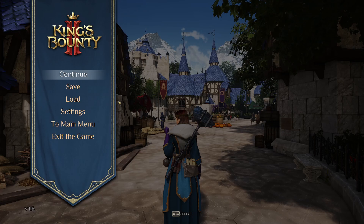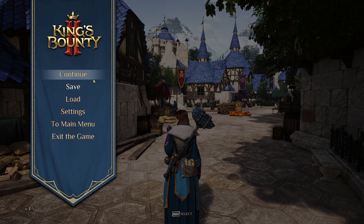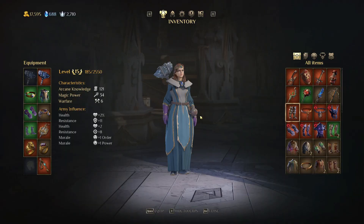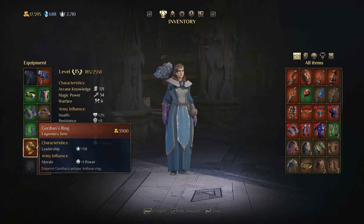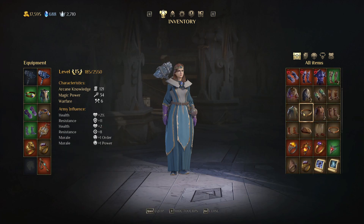Hello ladies and gentlemen, welcome back to Let's Play King's Bounty 2. Last time we basically changed into a mage, so we got rid of the thing that reduces our movement speed — moved it to the boots — so now we move quickly again. This gives plus one to power, the Guardian's Ring, which at some point we kind of want to change.